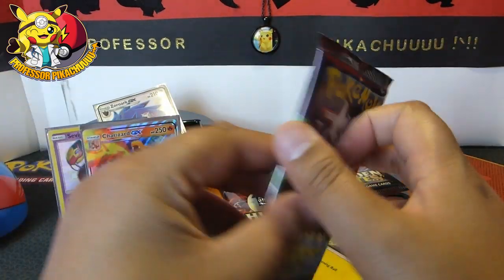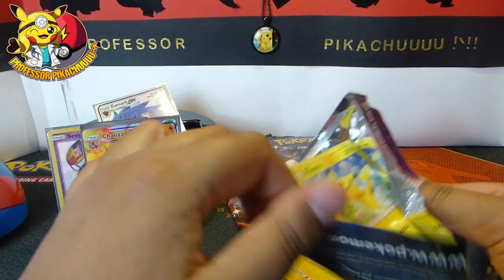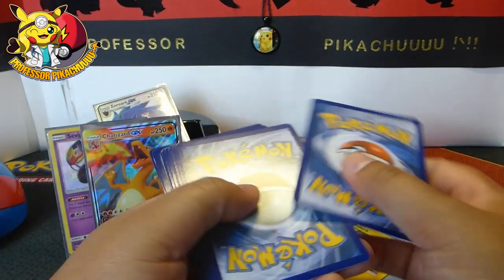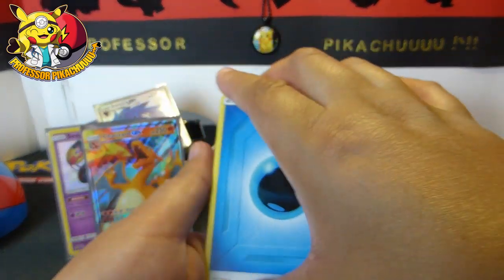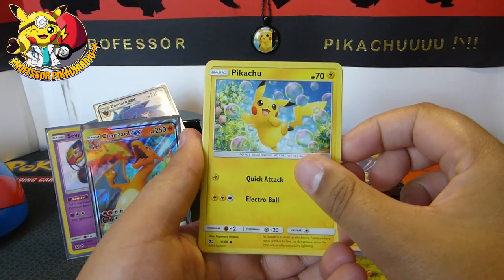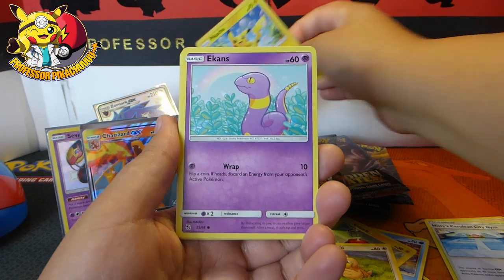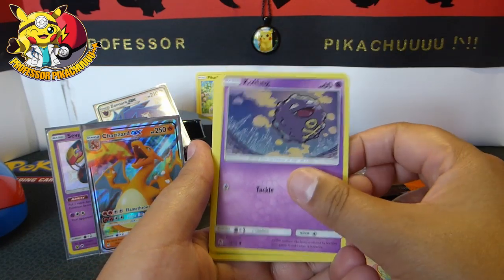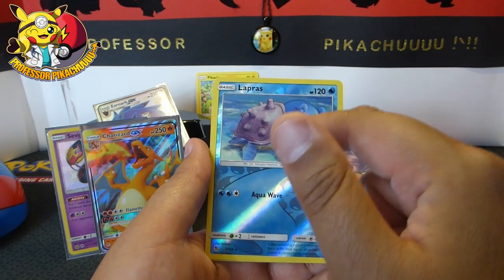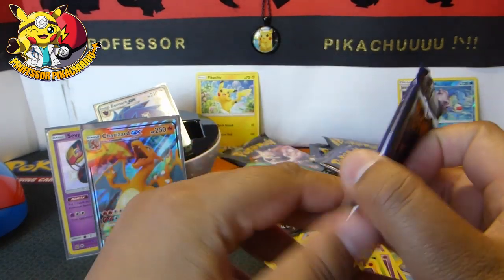What a start to the video! So this time we've got Mewtwo. Also guys, I need number 48 to complete my base set and I cannot seem to get number 48 anywhere. Here we go: Energy, Farfetch'd, Brock's Grit, Misty's Gym, Pikachu — I'm going to put that one aside to give to my nephew, he will love having a Pikachu. Koffing, Paras, Cubone, a Lapras. And a Jesse and James — Charizard!